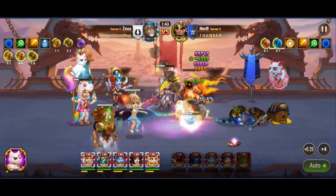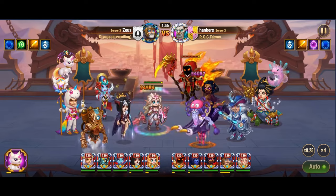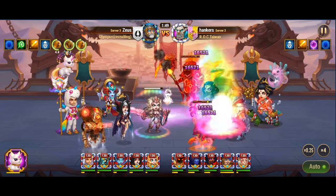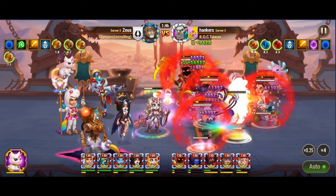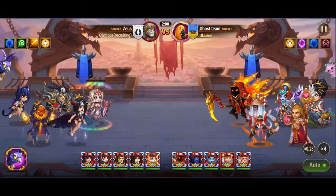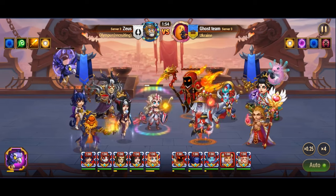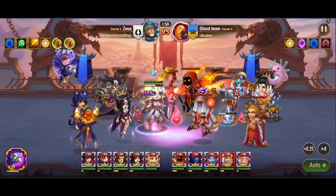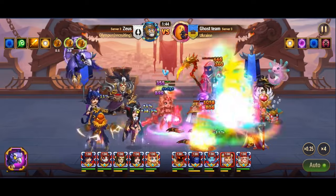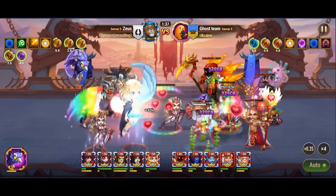In her light form, Celeste assumes the role of a dedicated healer, channeling her energies to restore the health of her allies. In her dark form, she unleashes devastating attacks upon her foes, inflicting considerable damage while also creating a pernicious aura known as the Cursed Flame. This dark energy prevents enemies from receiving healing, effectively stifling their ability to recover from injuries. Celeste's skill, Limbo, converts healing blocked by the Cursed Flame into potent magic damage directed at the same target. Her purifying sphere also cleanses allies of negative effects, further bolstering their offensive capabilities.